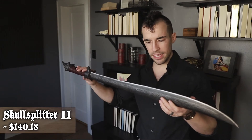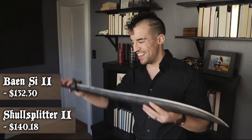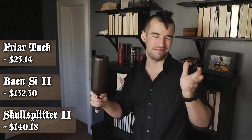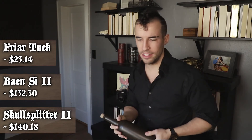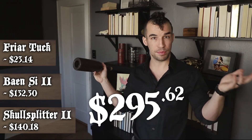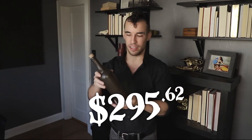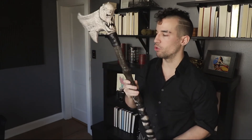Alright, it's time for the roundup. We have the SkullSplitter 2 going for $140, the Strike of Morrigan going for $134, and the Friar Tuck at about $20 — though you can get it refurbished for less. These are some pretty expensive weapons, but the quality is fantastic. You can get your $30 chuck, but you can also get your $140 showstopper. That's beautiful. Hell yeah.